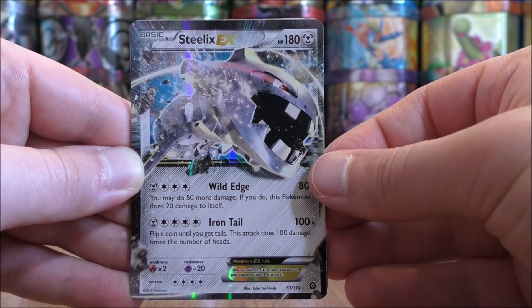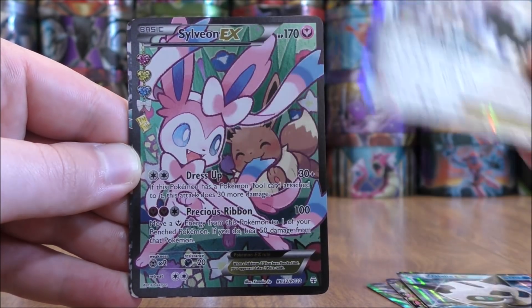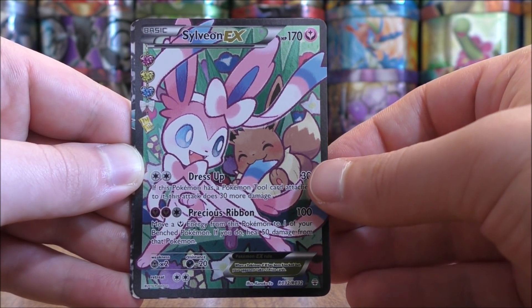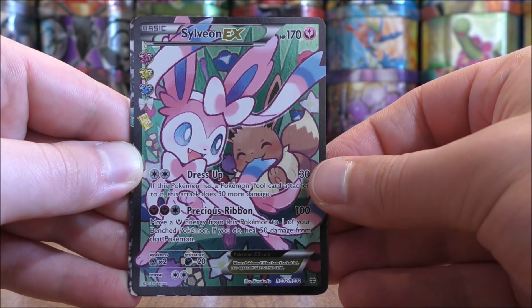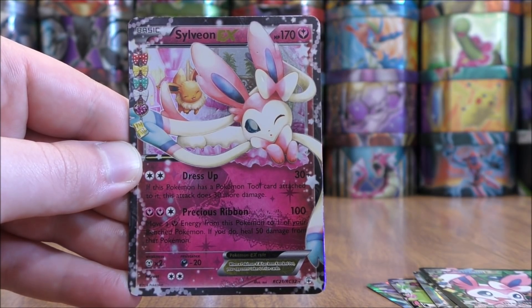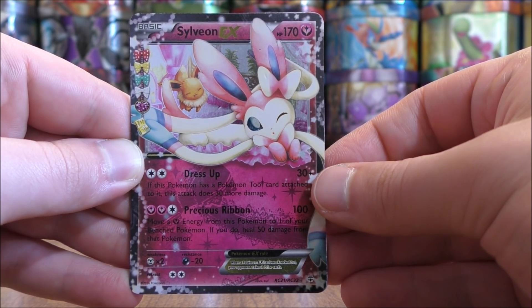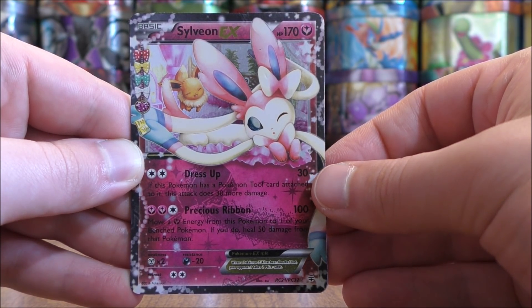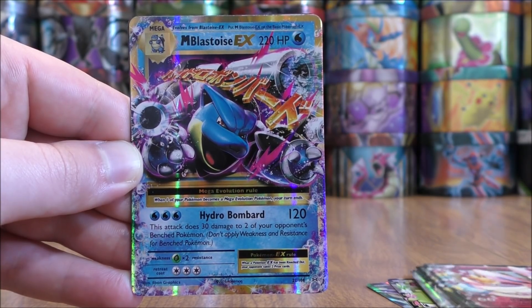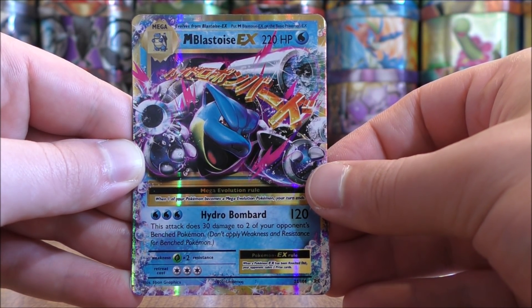Steelix EX — I'm a big fan of both Steelix and Scizor. This is from Steam Siege. There's a Sylveon EX from the Generations set, this is a full art, pretty cool looking card. Another Sylveon EX, also from Generations — the Radiant Collection subset from that set. There's a Mega Blastoise EX, wasn't expecting that from the Evolution set.